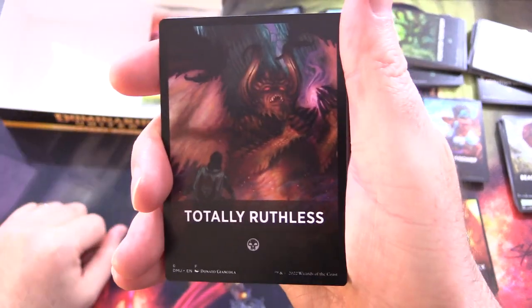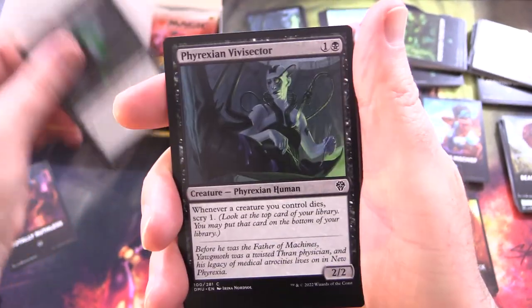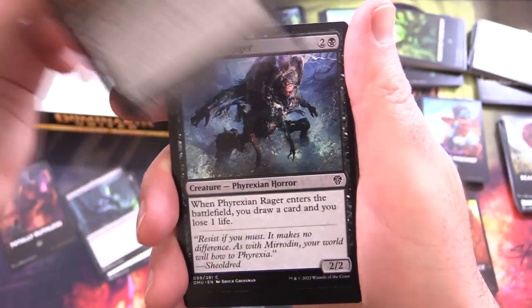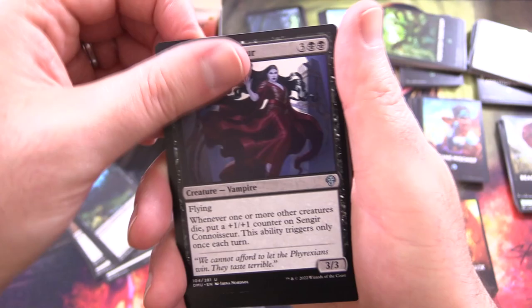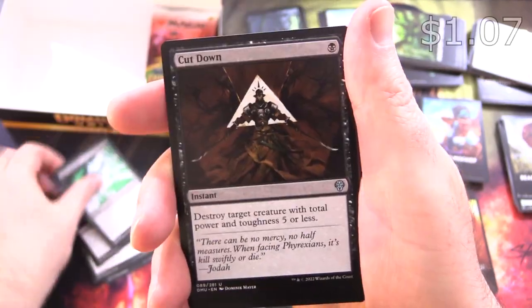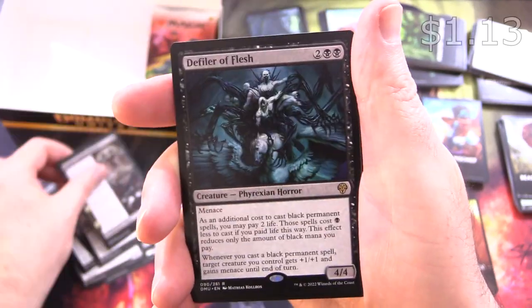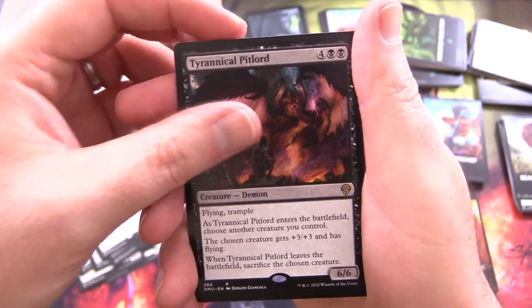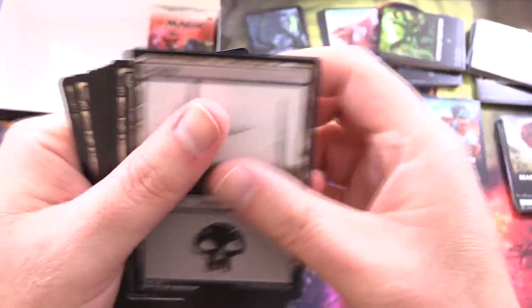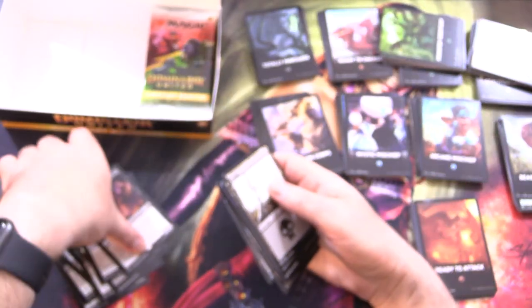We're just looking for that last theme. Totally Ruthless — here it is! We've got Cult Conscript, Phyrexian Vivisector, Splatter Goblin, Phyrexian Rager, Gibbering Barricade, Sengir Connoisseur, Bone Splinters, Cut Down — that's a decent pull — Battle Rage Blessing, Braids' Frightful Return, Defiler of Flesh for the rare, and Tyrannical Pit Lord. Same basics.